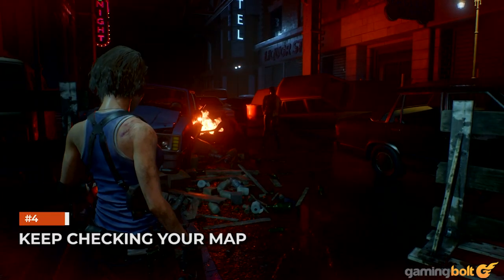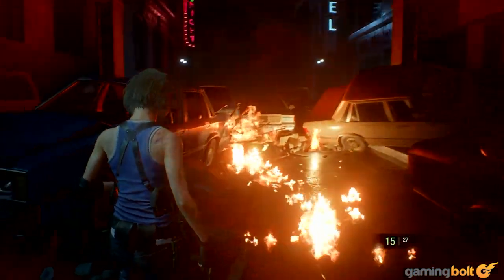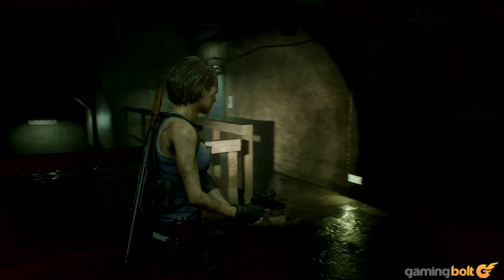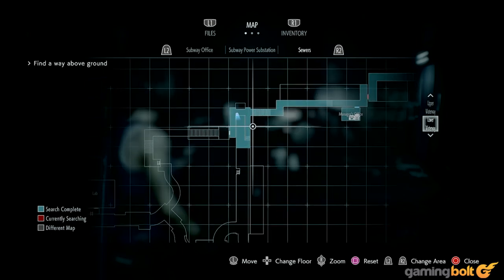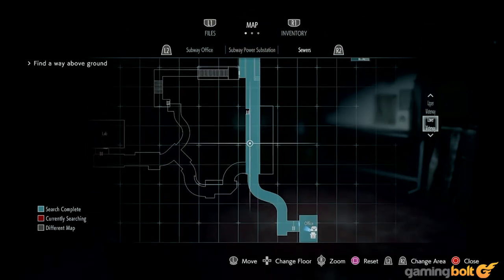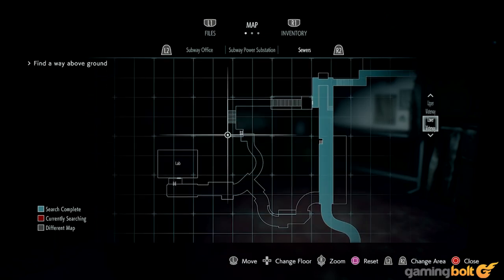Keep checking your map. Resident Evil games have always had a knack for tight UI and extremely useful in-game maps, and RE3's remake is no different. If you're ever wondering whether you've combed an area thoroughly enough, just pull up your map and it'll tell you all you need to know. Blue areas are ones that have been stripped clean, while red areas still have things left to discover. Any items, safes, or locked doors you've discovered in the red areas but haven't yet picked or cracked open will also be marked on the map — pretty much exactly like in RE2's remake, which means it functions very well.